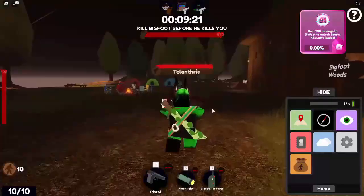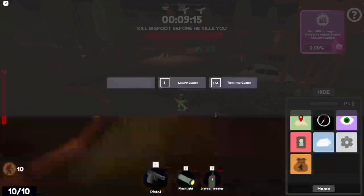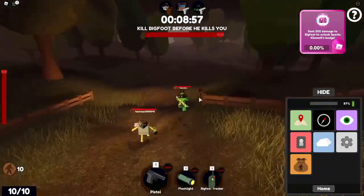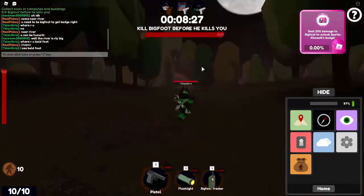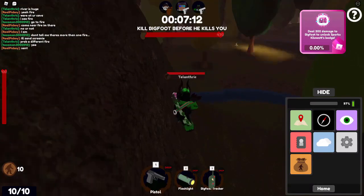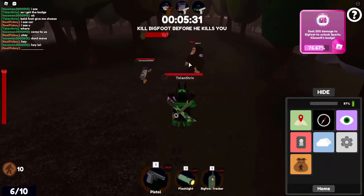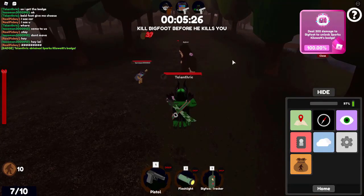Eleventh is Big Foot. To get the badge, you have to deal 300 damage to Big Foot as a hunter, or kill five hunters as Big Foot. Just find him, shoot him, and you're good. I'll speed this up — take out your gun, shoot Big Foot as the hunter, or if you become Big Foot then kill five hunters. There's Big Foot — I'm shooting him right now. Going up fast on the quest — just a few more shots. And there we go.